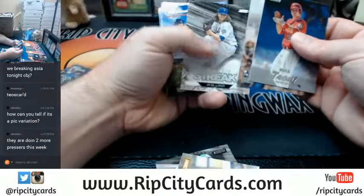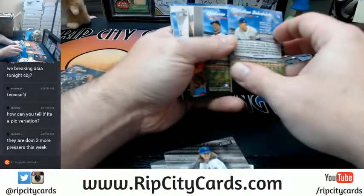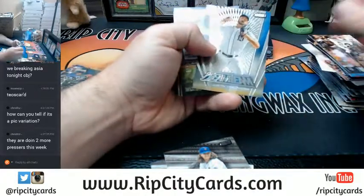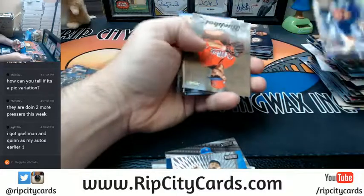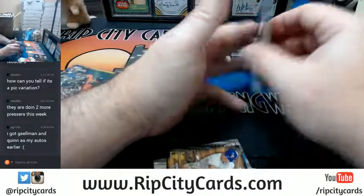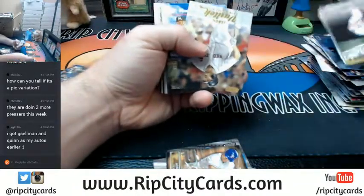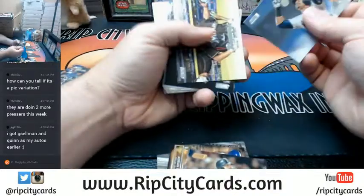Two rookie autos, no vets, no Trouts. Beam team — Verlander. Yeah, listen — when it does hit, it's big. Gold Veritech. When it does not, it is pretty bad.